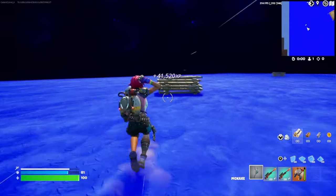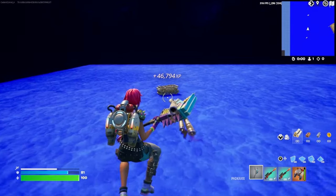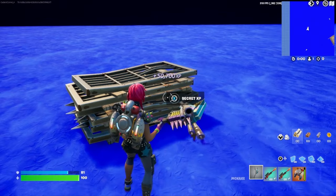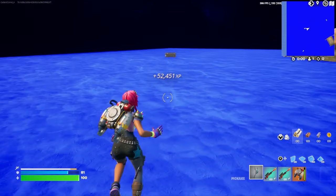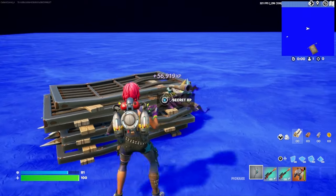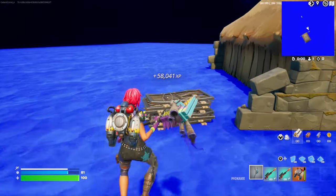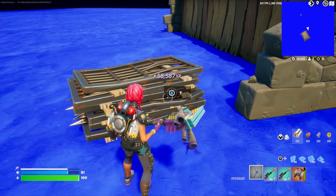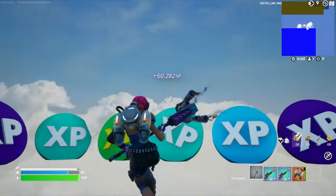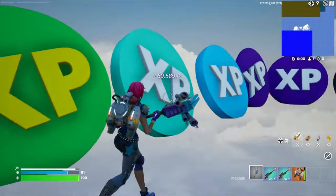Once you've done that, go ahead and come over here to these prison bars — there's a secret XP button. Go ahead and press it. We'll come over here to this second stack, and there's another secret XP button. Go ahead and press that one. Then go ahead and start interacting with all the XP tokens and watch your XP climb.